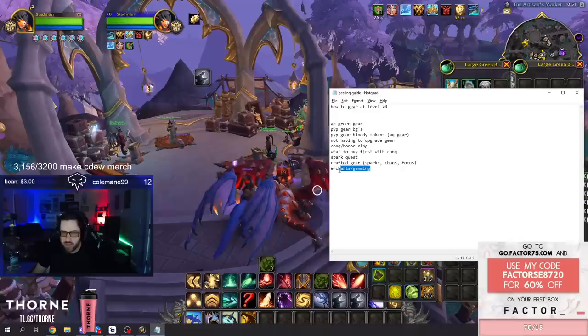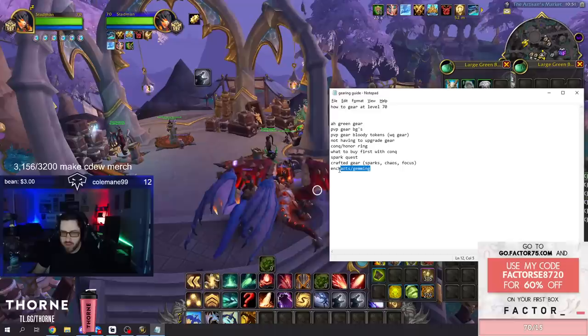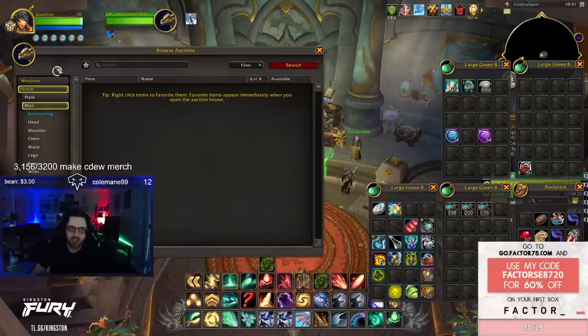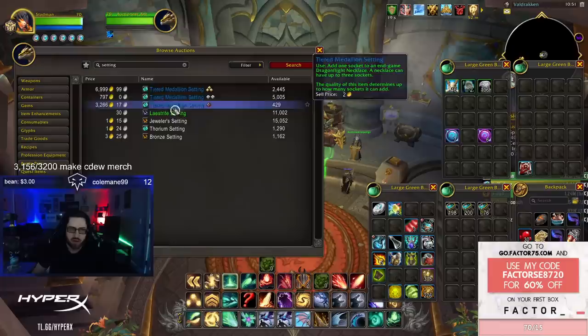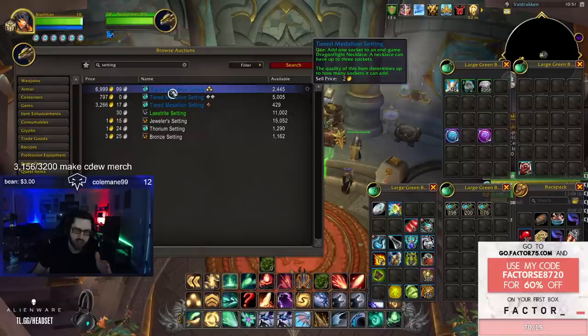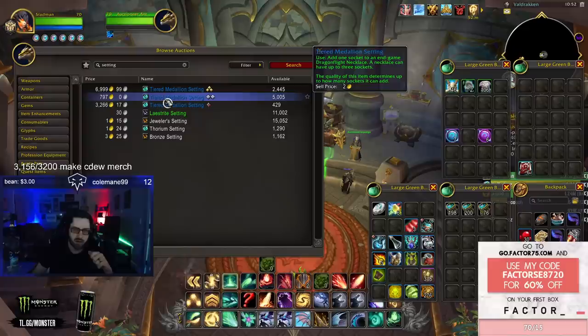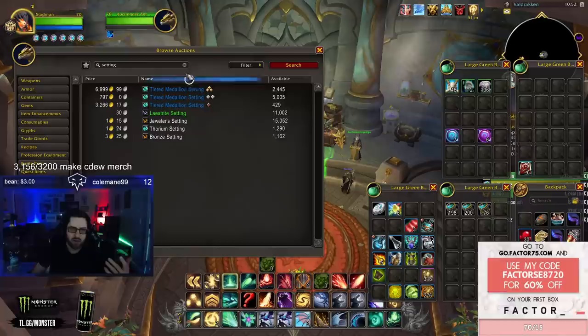Finally, let's talk about enchanting and gemming. A common question is how to get three sockets on your necklace. Go to the auction house and search 'setting' to find the setting items. You can buy a tier two, a tier two, and a tier three — as long as you put the tier three in last, you can add all three sockets. You don't need all tier threes. Put them in from worst to best. Also, tier twos are often cheaper than tier ones, so check prices.